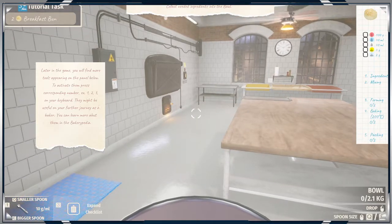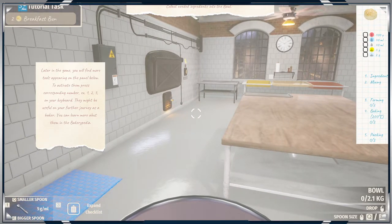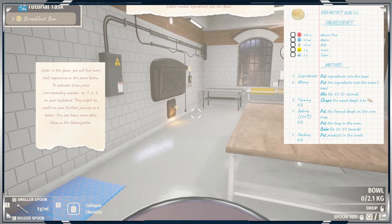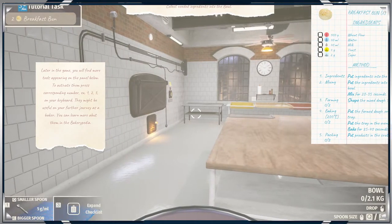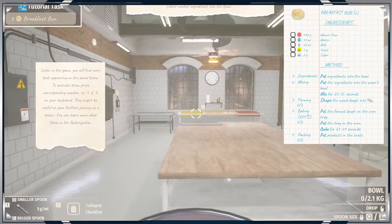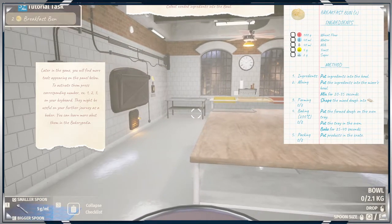Later in the game, you'll find more tools appearing on the panel below. To activate, press the scores one, two, three, four. We need 100 grams of wheat, water, and yeast.